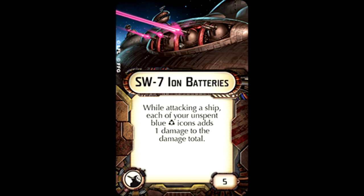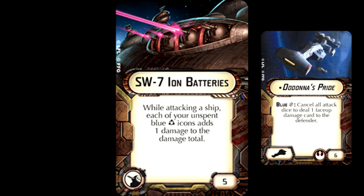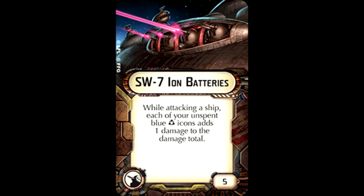Number four is the SW-7 Ion Cannons. This allows any unspent blue accuracies to count as one damage. Guaranteed damage is always useful, particularly for blue-heavy ships — if you have this on a Corvette B, you're always going to do some damage. However, I prefer Dodonna's Pride. Even if I don't have Dodonna on it, being able to do that face-up critical regardless of shields is pretty useful. For five points, this only gives you an extra damage here and there because most of the time you want to use those accuracies.